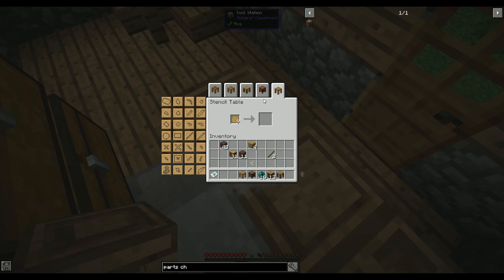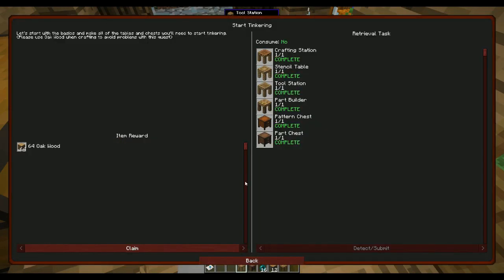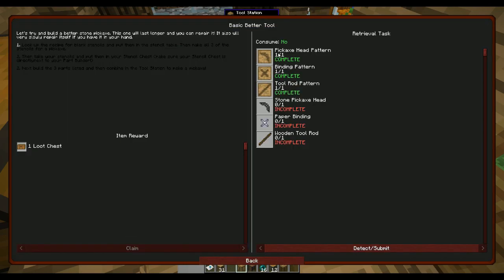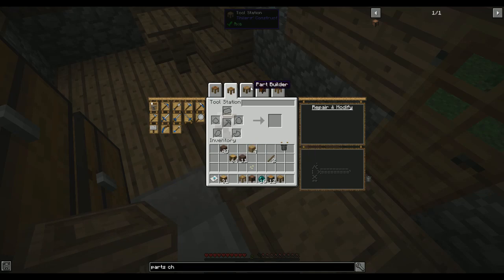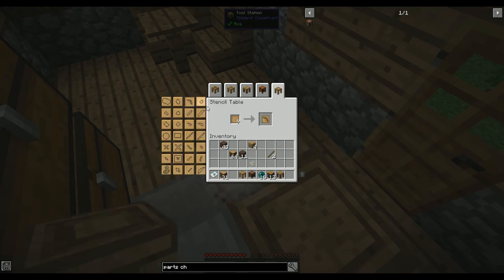Let's claim more oak wood and get a better tool. We need a pickaxe head pattern, pickaxe binding, and tool rod pattern. The quest says it's complete already - stone pickaxe head, paper binding, and a wooden tool rod. So if we're going to make these, we go to the stencil table and make the pickaxe head, binding, and tool rod, which all go in the pattern chest.